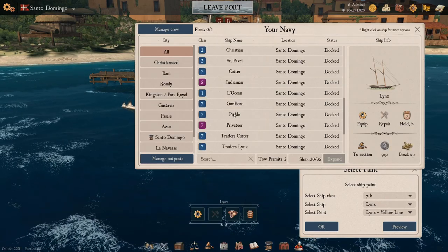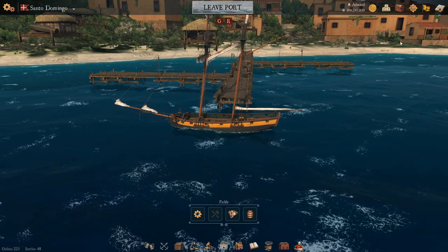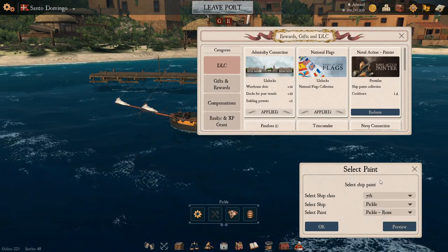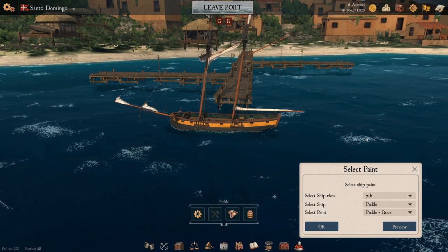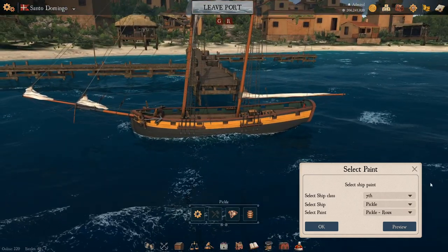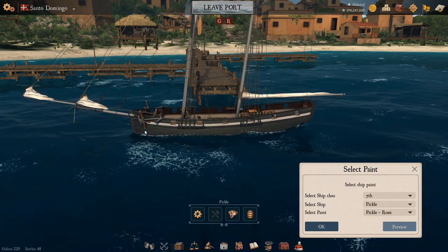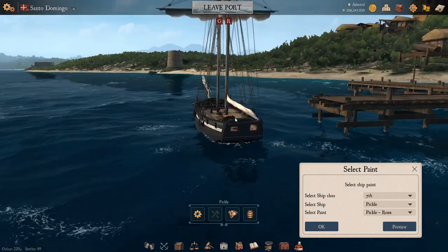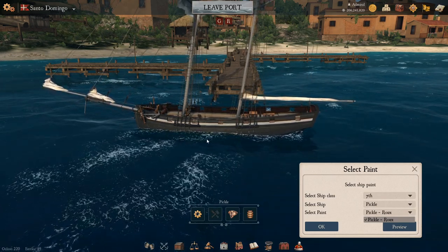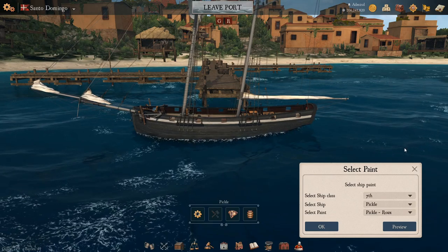The next ship in the line is the Pickle. Sorry for the clicking back and forth, but the preview doesn't always update unless you close and reopen the Painter DLC. This is the Pickle in its base colors — some yellow and green trims. The first paint, Rouge, features mainly black or very dark gray colors with a white outline — not much detail on the back. And that's the only paint available for the Pickle, but it is an upgrade compared to the regular colors if you want to stand out.